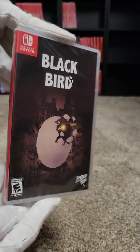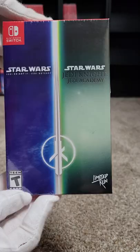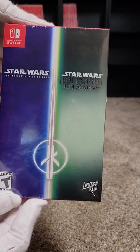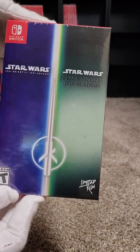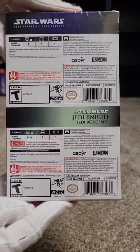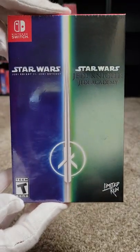Here we have Blackbird at sixty-eight. Here we have a double pack — sixty-nine and seventy: Star Wars Jedi Knight II: Jedi Outcast and Star Wars Jedi Knight: Jedi Academy. Both of these were also released on Amazon retail, so if you missed the Limited Run you can get them there.